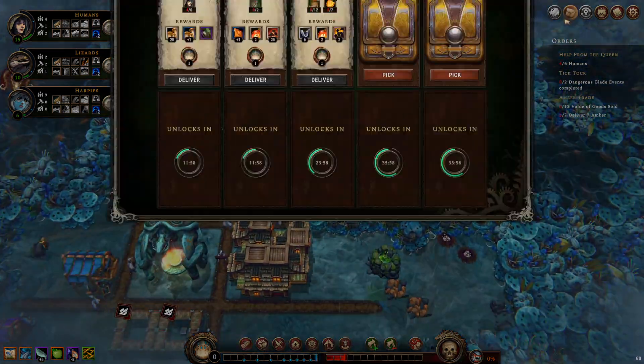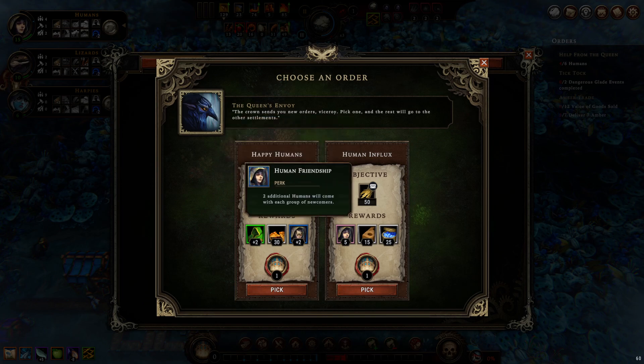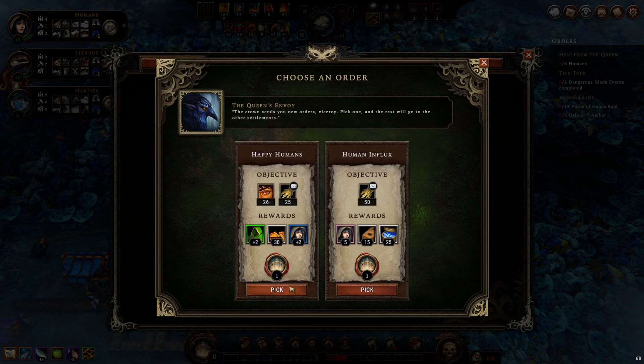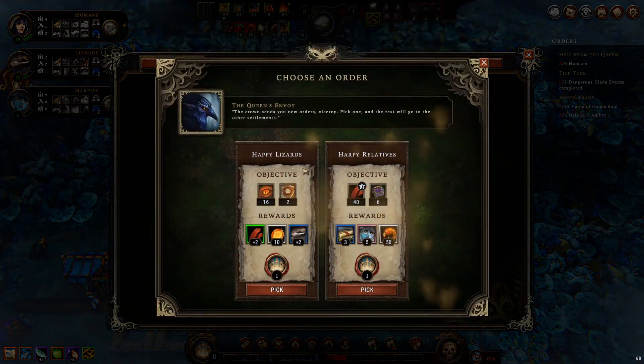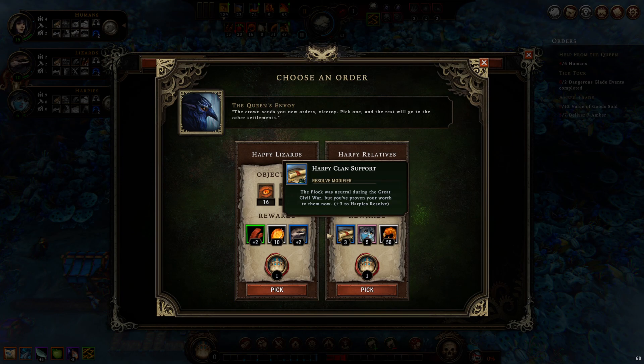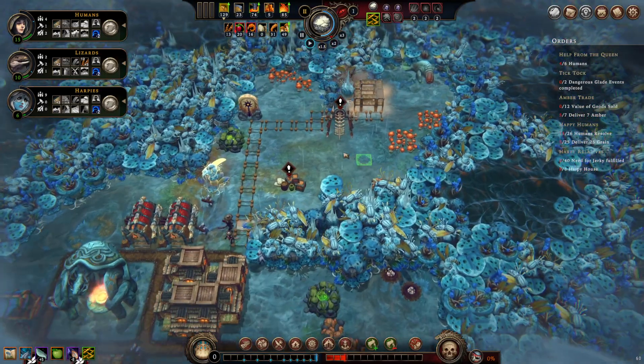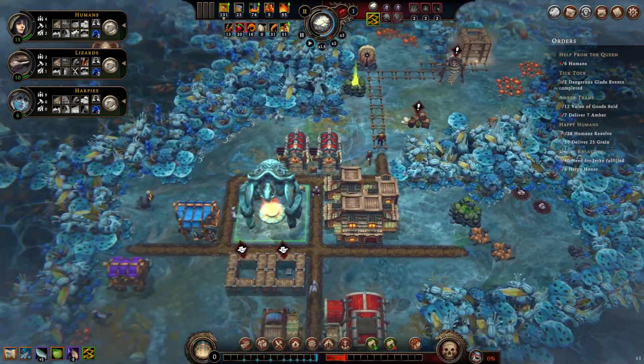I'm going to gamble and see if we can get something better. The choices are plus two to humans forever or five humans — I'll go plus two to humans forever, giving us more people. Or plus two to lizards forever. Having plus four to every newcomer group could actually cause problems. These two choices were very similar and not really what I wanted.